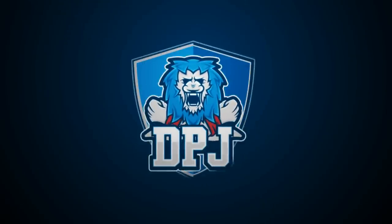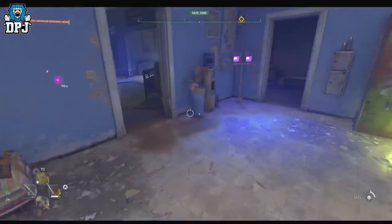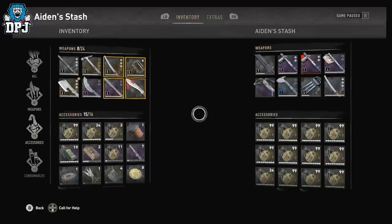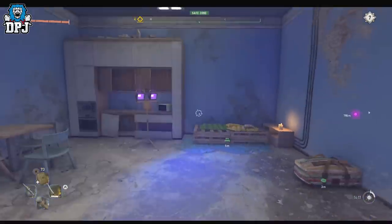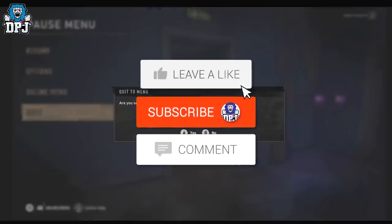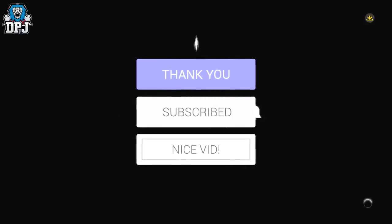Hey beautiful people, I'm back with another Dying Light 2 video. Today we're gonna check out the Authority Pack DLC and the contents within it. I'm actually currently in the game - I know the download is available but it isn't showing for me, so I'm gonna have a quick look on Steam and try to figure out how to install it. I'll have to quit out of the game.